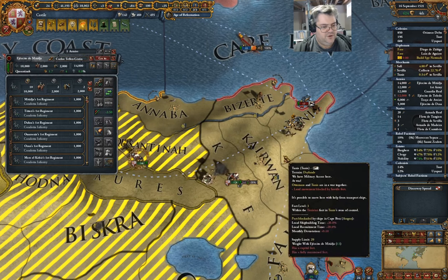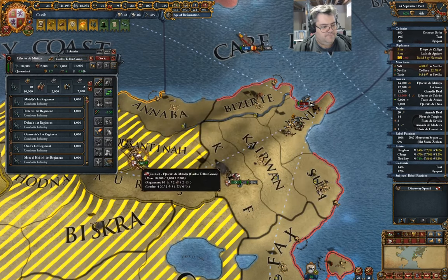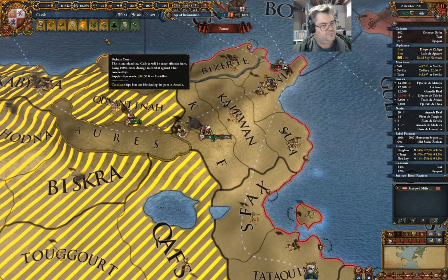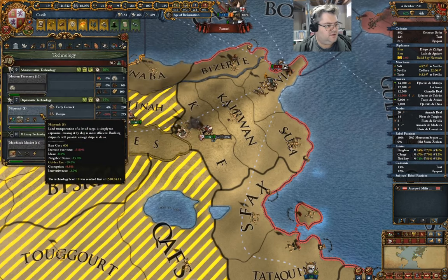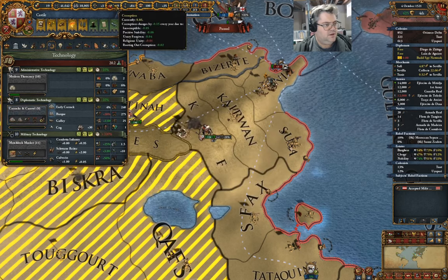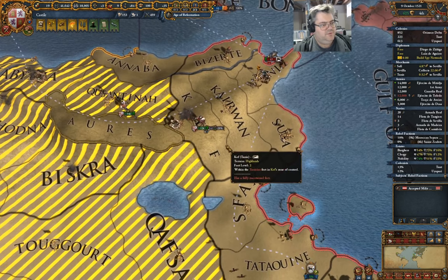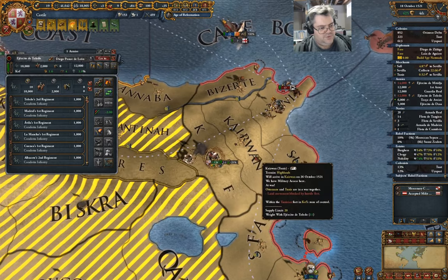I should have this guy doing the sieging over here. You should be in here doing the sieging. I can invest in new diplo tech — I probably want to do that. That'll prevent the corruption thing from being too bad due to unbalanced research.